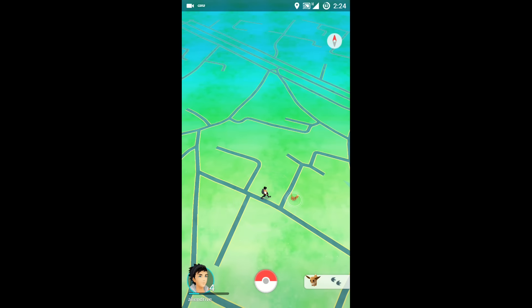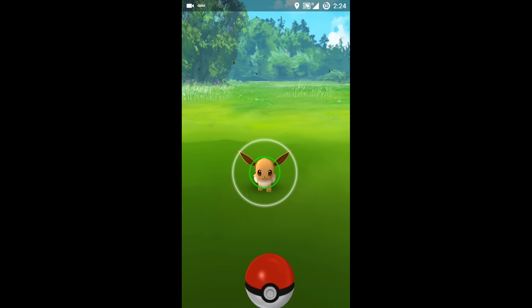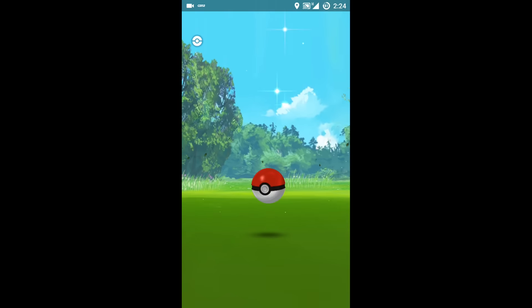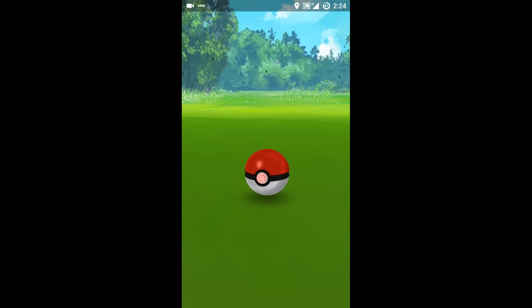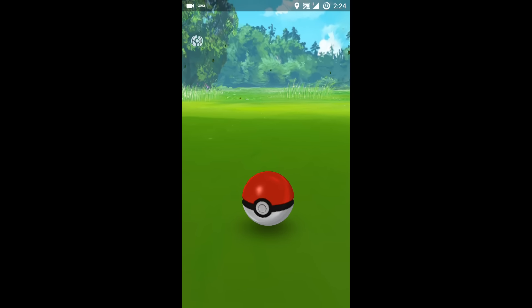Speaking about catching Pokémon brings us to the second point. Sadly, Pokémon GO did not come with a guide or tutorial — you had to learn it all by yourself. Some players have wondered what the green circle is when catching a Pokémon. Most players throw balls blindly without realizing what the circle does, but there's actually a reason behind it. When you press and hold the Poké Ball, the green circle will become smaller and smaller.